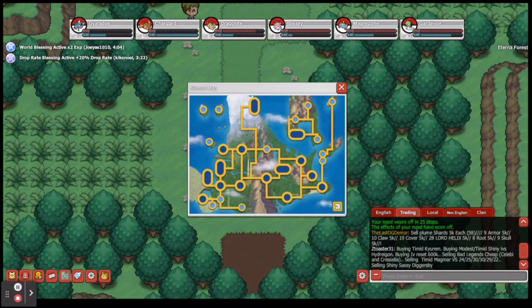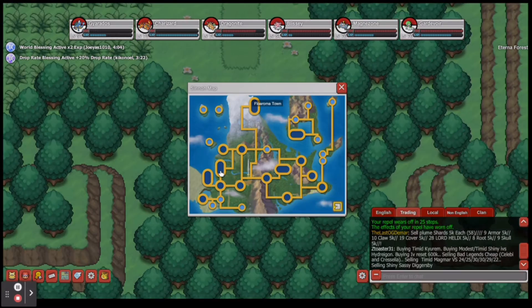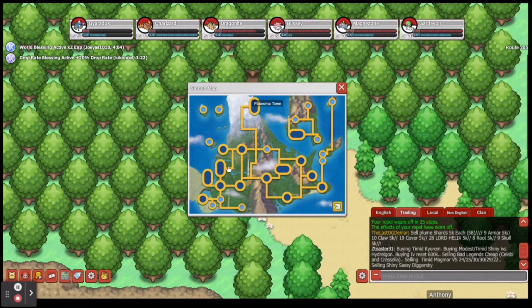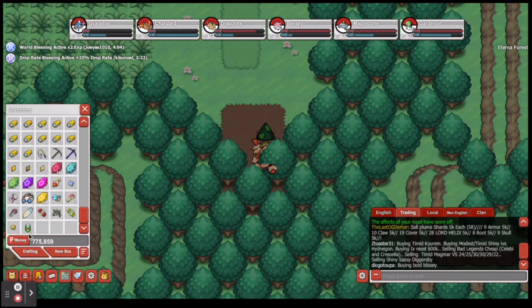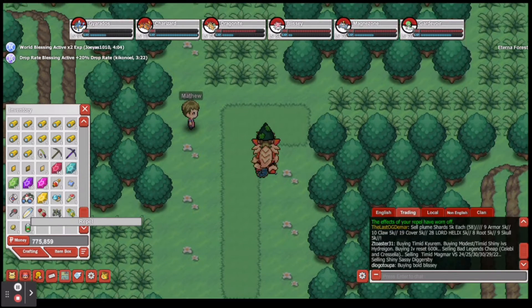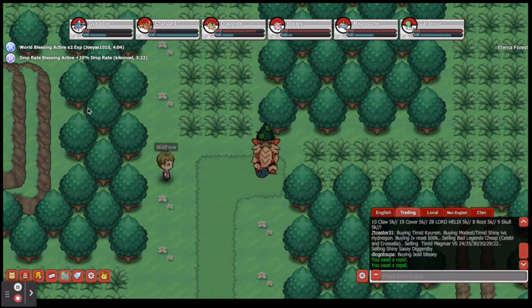So, once you leave from — let me remember where we're at — once you leave from Route 204, Floaroma Town. I think we just left Floaroma Town. Y'all correct me if I'm wrong. Route 205, yeah, we just left from Floaroma Town. Give me a minute, I'm still trying to remember everything. But we're going to go ahead and get through Eterna Forest.